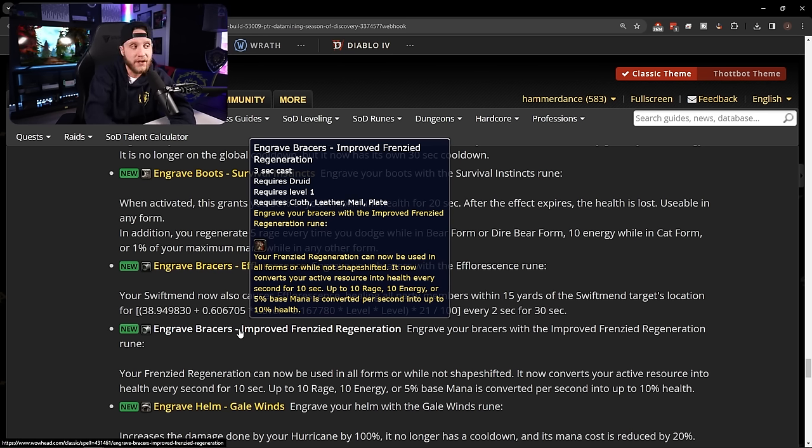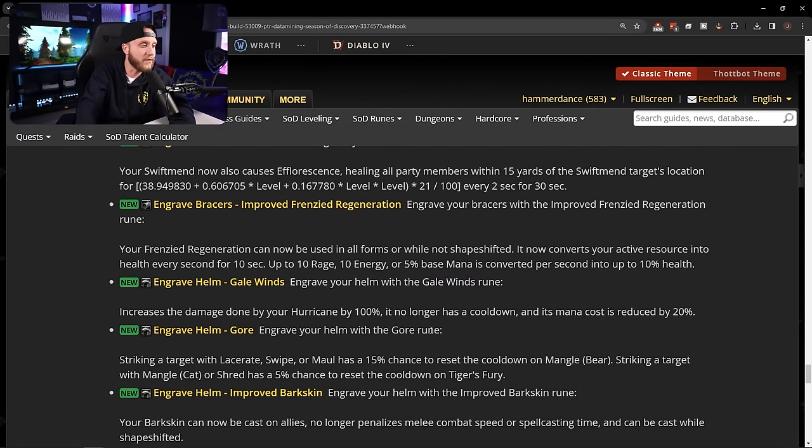Next bracer rune: Improved Frenzied Regeneration — can now be used in all forms or while not shapeshifted. It converts your active resource into health every second for 10 seconds: up to 10 rage, 10 energy, or 5 base mana per second, converted into up to 10 health. Another nice self-sustain healing rune.